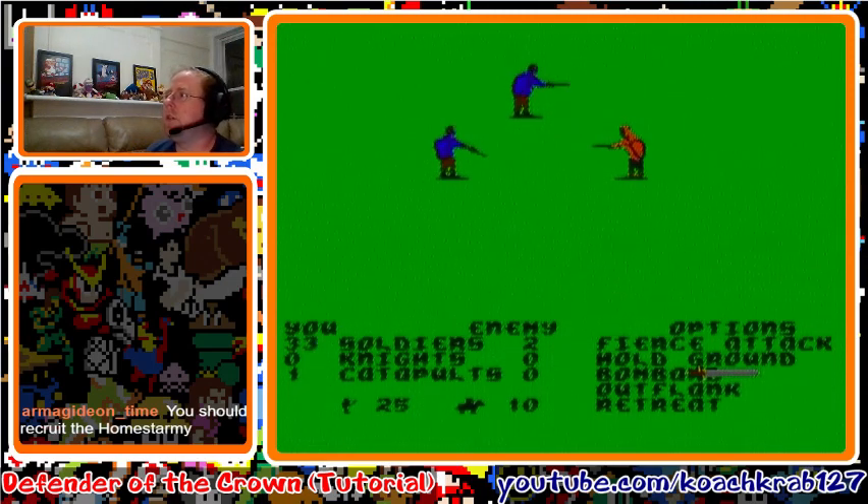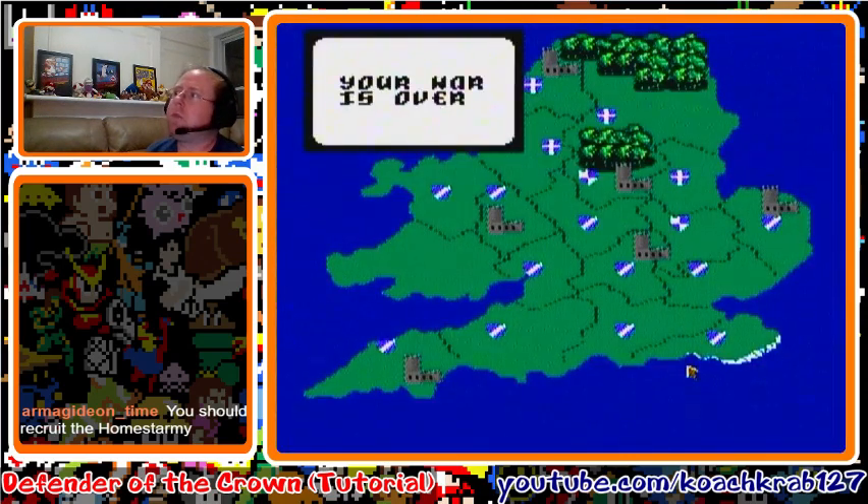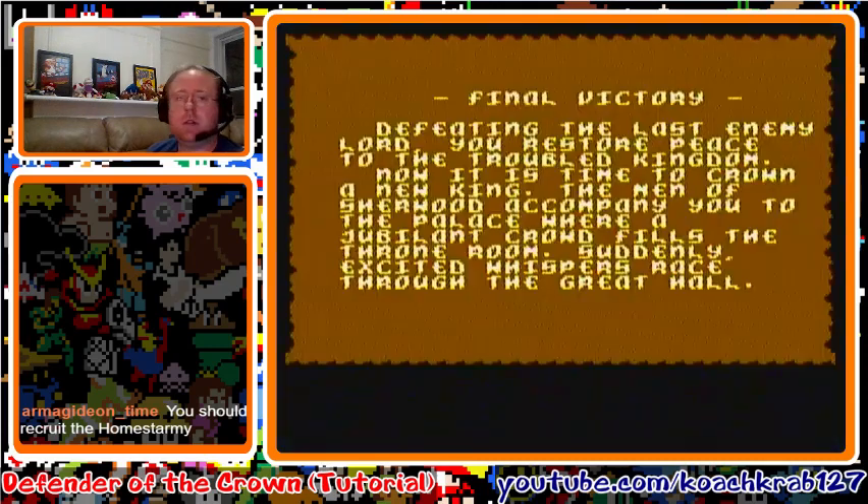Cease fire, hold A to exit, then choose bombard. There you go — you took care of their soldiers. It took a little bit longer but we got them. We probably would have been fine without buying extra soldiers, but we did it just in case. And there you go — that's it. GG. We are completely blue — we completely took over. Final victory: defeating the last enemy lord, you restore peace to the troubled kingdom. We win!